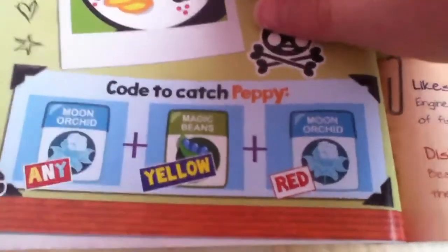First we've got Peppy the Stunt Penguin, number 71. That's just Peppy, then his habitat, his likes and his dislikes. Let's see what you've got: Moon Orchid Any, Magic Beans Yellow, Moon Orchid Red. So that's Peppy.